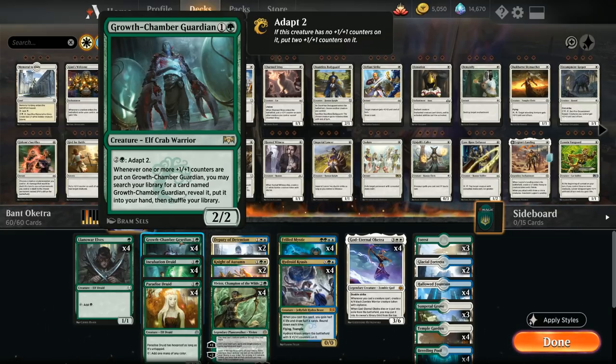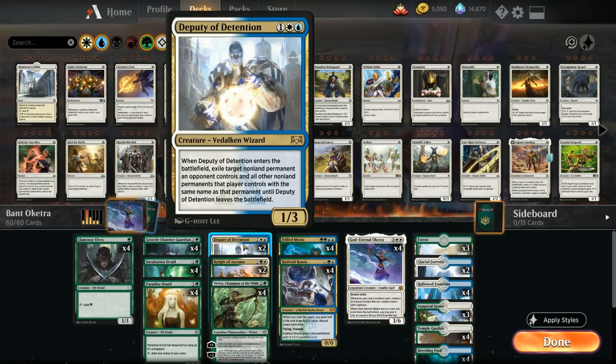At 3 mana we've got some disruption in the form of Deputy of Detention, which can exile an opposing non-land permanent and then it stays exiled for as long as the Deputy is in play. And of course it's also a creature that will help us trigger Oketra, so a creature that does double duty as removal is perfect.